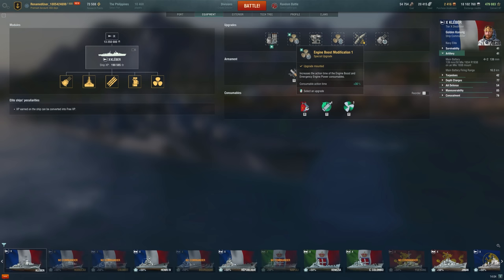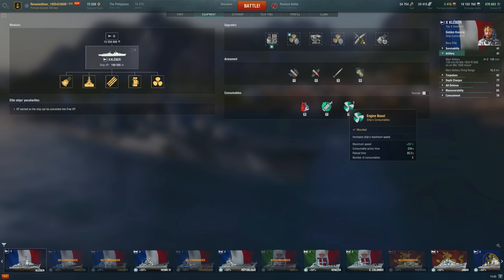I'm taking Aiming System Mod 1, and even with that the dispersion can be a bit questionable. You'll see Engine Boost Mod 1 here — you can get that for a bit of coal in the armory, and it allows the speed boost to last 234 seconds, which is insane given an 85-second reload on it. So it's a very long-duration speed boost — arguably you could use four speed boosts in a game and five reload boosters, but most of the time I don't get through that many speed boosts.